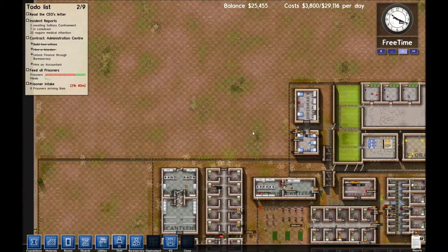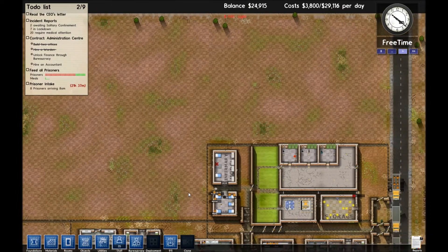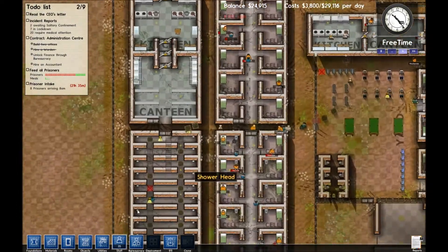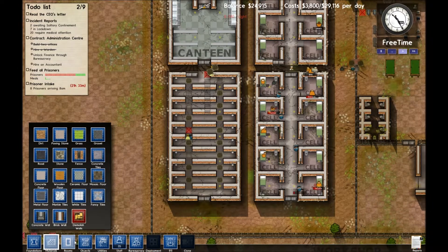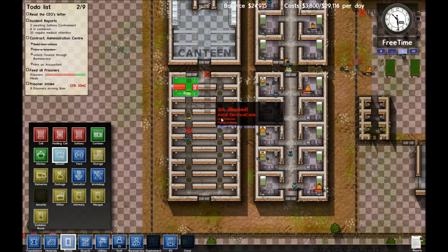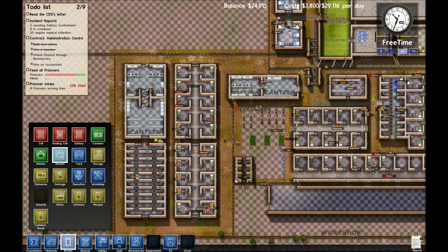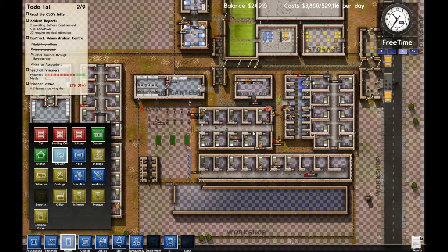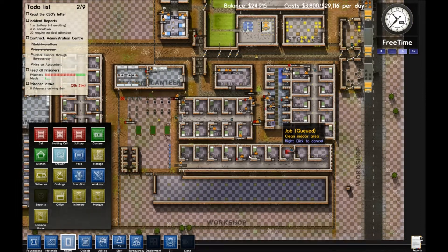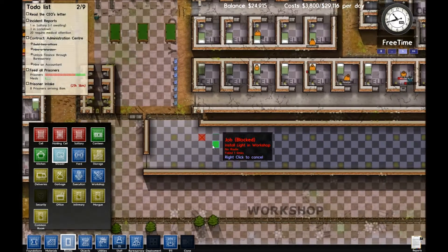Before we go too much further, I am going to set up more fencing just to get general areas taken care of. But we do need to designate this as a shower, so let's do that as well. We'll call this a shower now, and hopefully this will take some of the stress off of our other shower room. All these guys will hopefully come bathe in here. I may actually add a door right here, put another foundation, and put another shower right here — just in case.